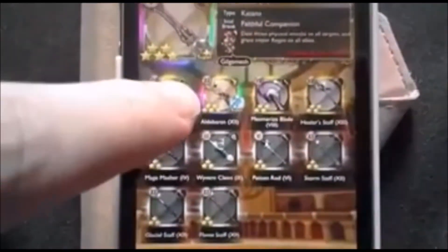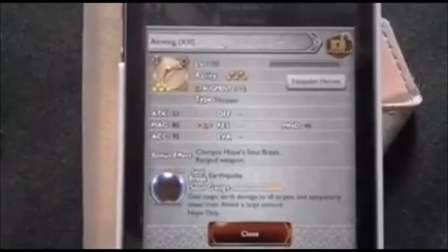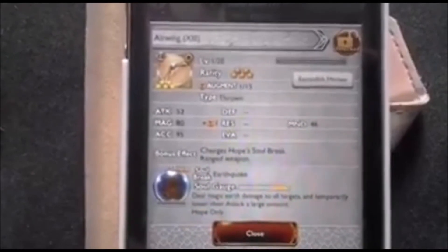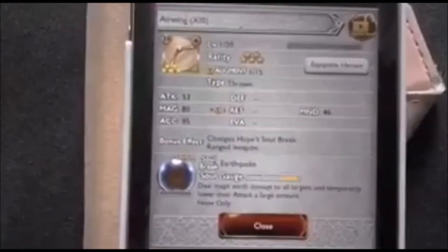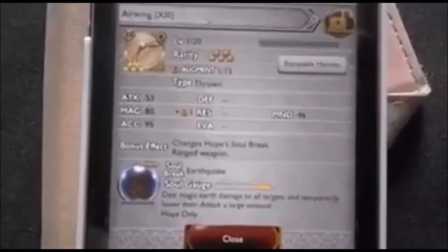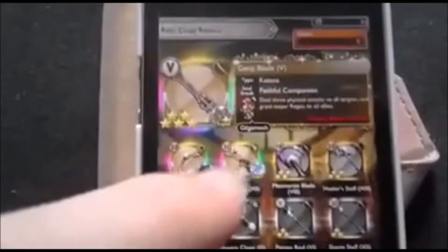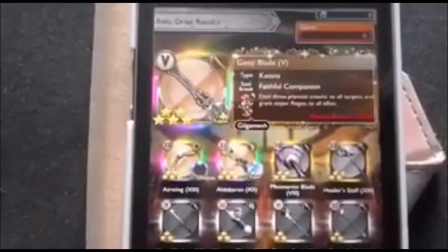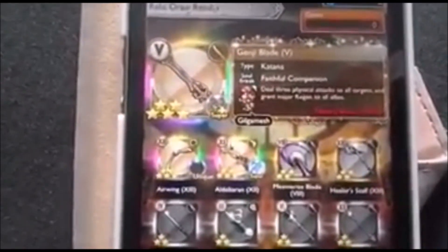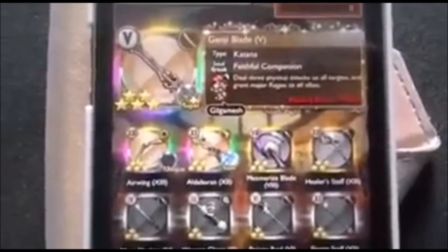I don't know what this one does - show me. A unique one. Deal magic earth damage to all targets and temporarily lower their attack a large amount. I guess that's useful, maybe. And this one is deal three physical attacks to all and grant major regen to all allies. Sure, okay, so that's what we got.